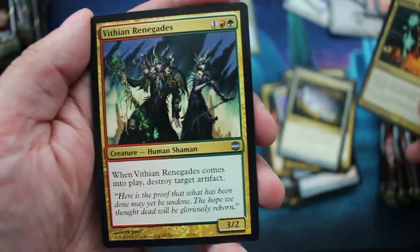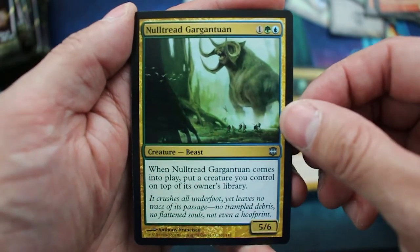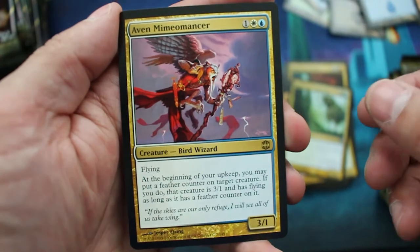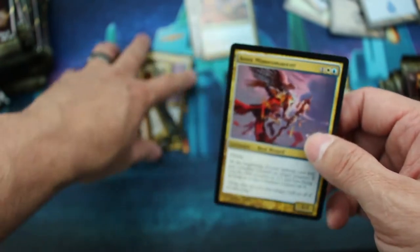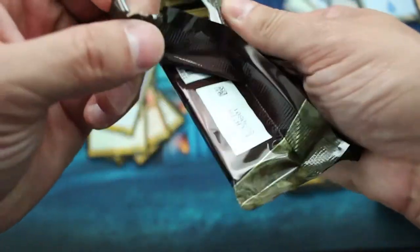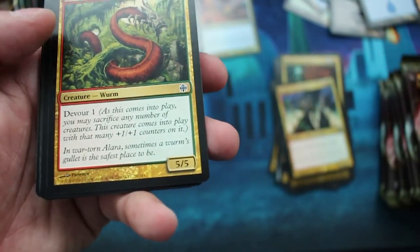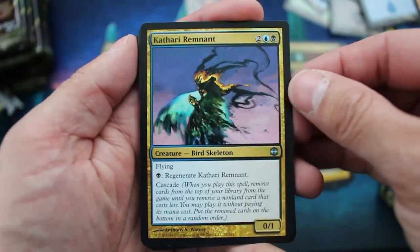Drastic Revelation, Vithian Renegades, Null-Thread Gargantuan, Rules Tip: All on Cascade, Island, Aven Mimeomancer — I think we got this earlier, we did. It's a small set, though. I think this is only about 145 cards — yep, 145 cards. So we're bound to see a bunch of the same cards in the same box.